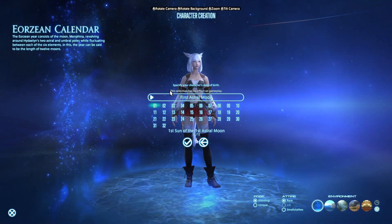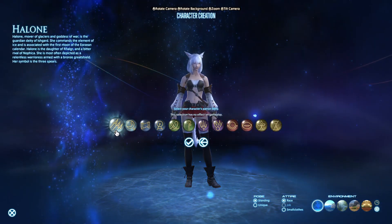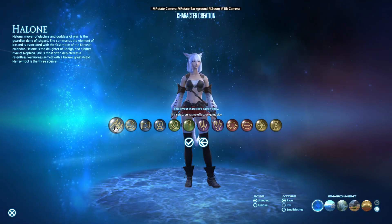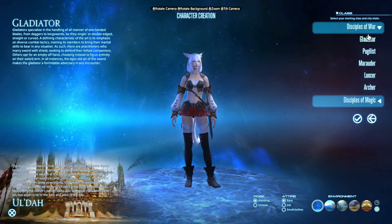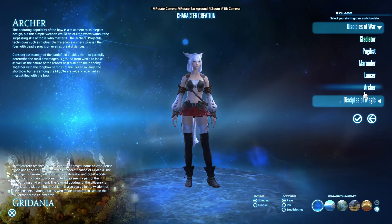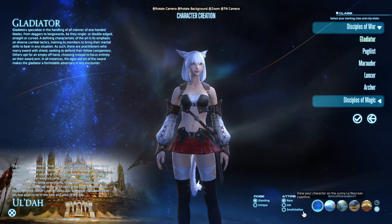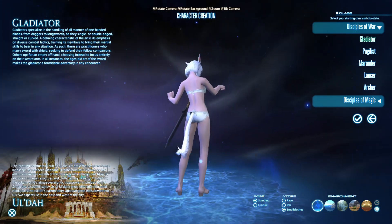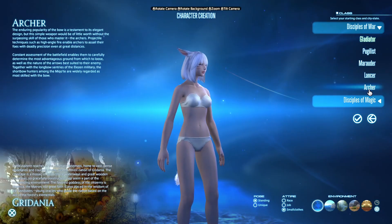For the date of birth, it says it has no effect on gameplay, so it doesn't really matter which one you pick — same with the guardian. We just chose the first one. Then you can choose your different class. Something you can do is preview what your character might look like later by going to Attire, then Small Clothes. That's a pretty good feature.